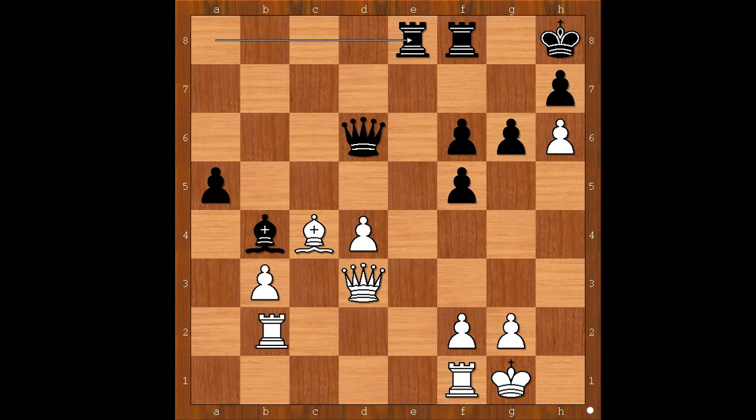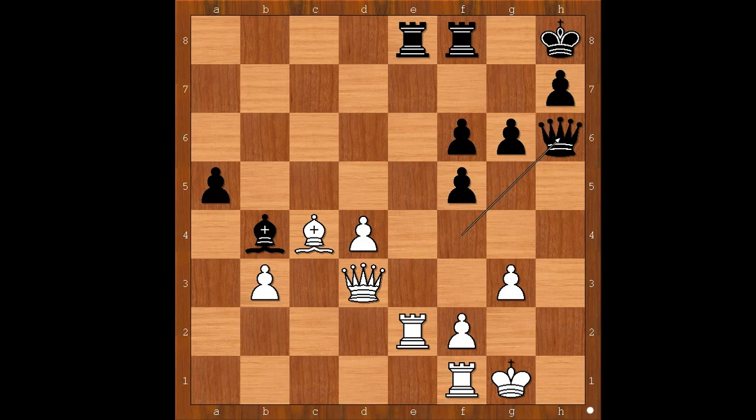Rook from a to e8, rook to e2, queen to f4, g3, queen takes on h6 — and the black king is much happier now when the pawn on h6 is gone. And now black is a pawn up.